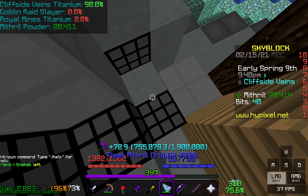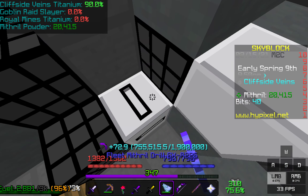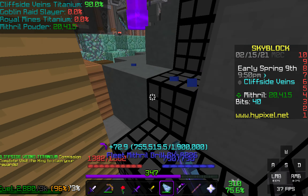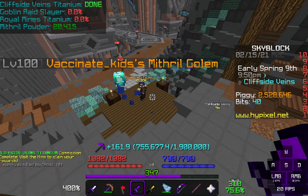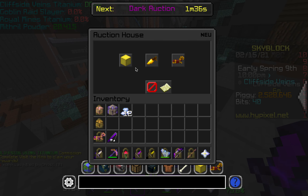The Mithril Golem gives you 20% extra Mithril Powder — that's pretty good — but what I'm about to show you, something that you probably didn't know: you don't actually get most of your pet XP from mining. You get it from collecting your commissions.